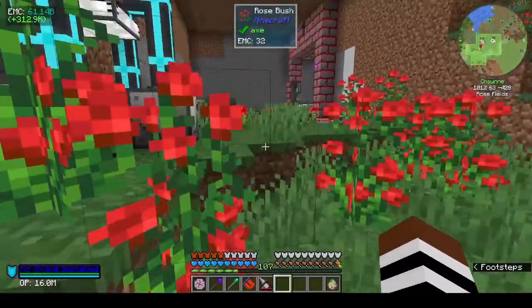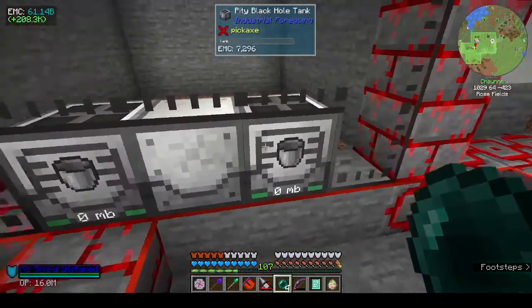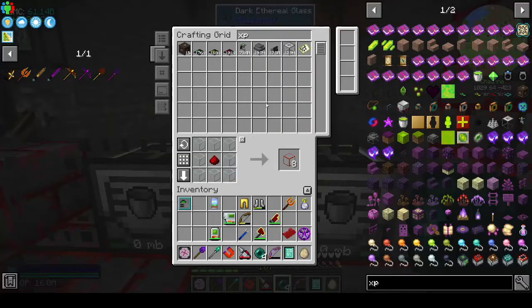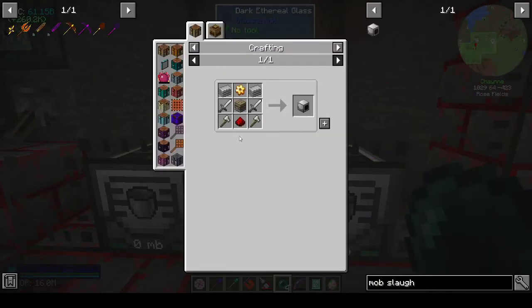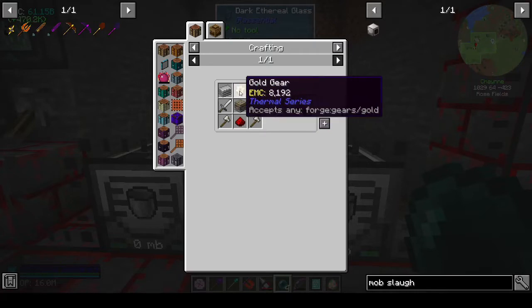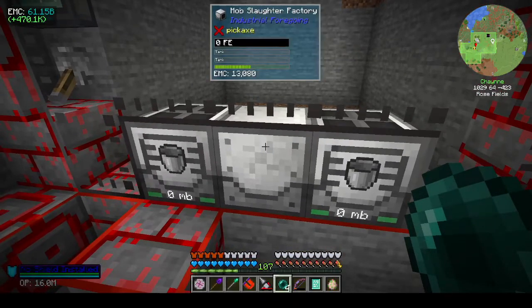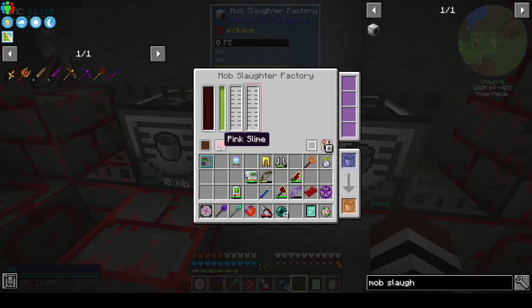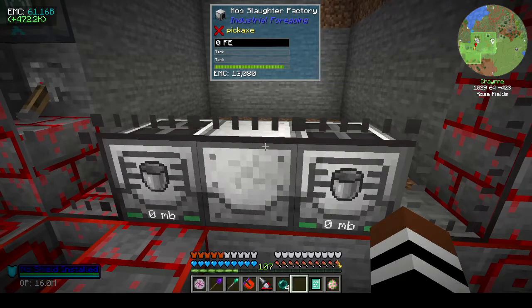I have set up a mob slaughter factory, which I discovered I could do. The recipe for that is redstone dust, pity machine frame, plastic, gold gear, two iron swords and two axes — and everything is EMC-able, so we can make that. It's only one sharpness, one fortune, but it will give us meat and pink slime, which we need to make the enchantment application thing.